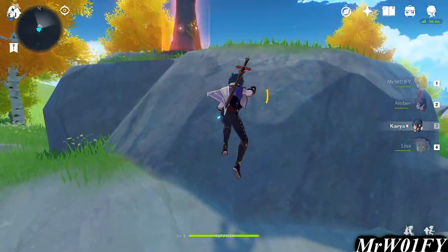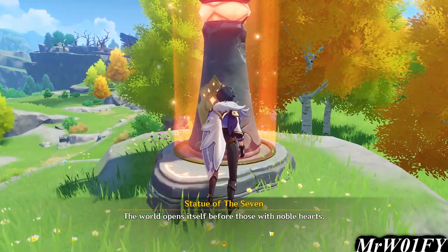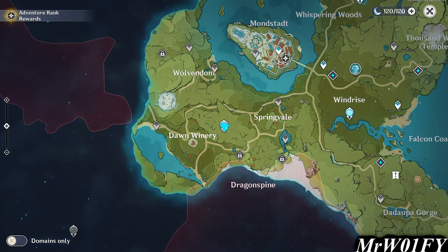Activating statues will also provide you with a modest boost to your adventure rank, so there's really no drawbacks to prioritising these early on. If you try to get into certain parts of the map but are met with a preventative force field, this just means you're not far enough in the story. Get past this by levelling up your adventure rank and performing the mainline missions as they unlock.